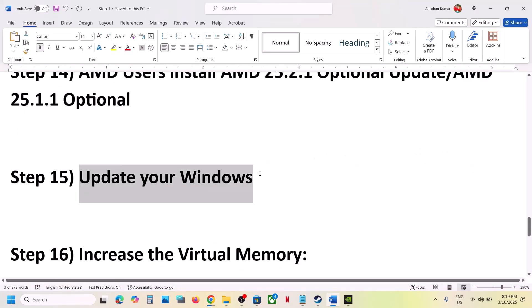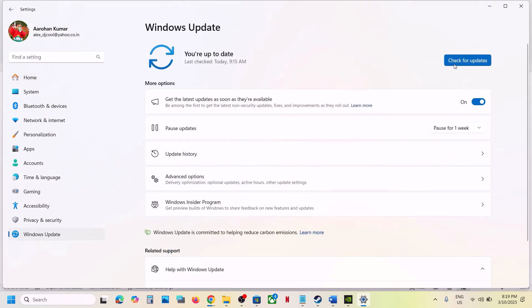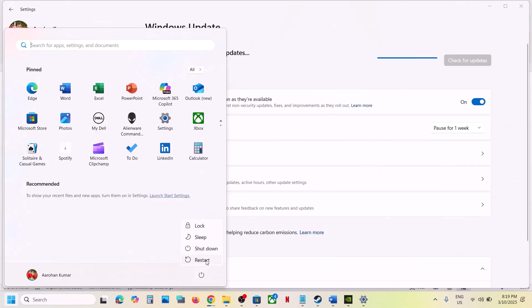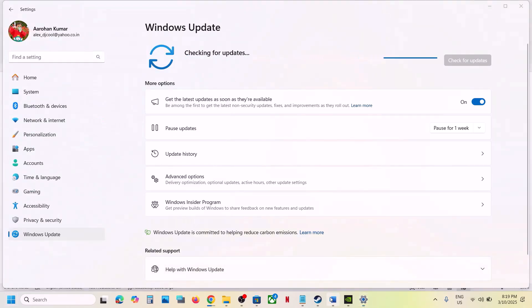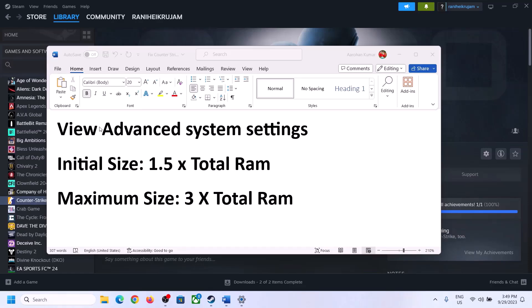The next step is to update Windows to the latest version. Go to Windows Update (or Update and Security), click Check for Updates, install all available updates, restart your computer, and then launch the game.